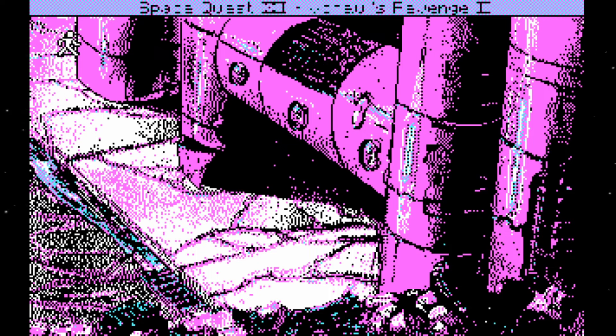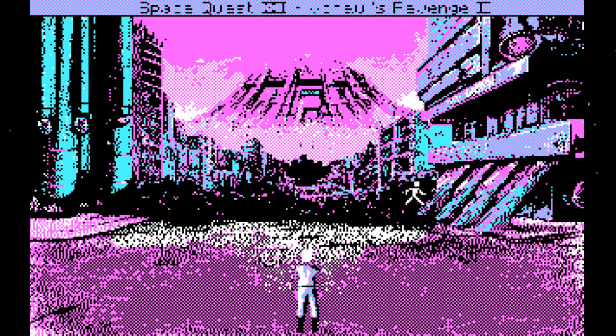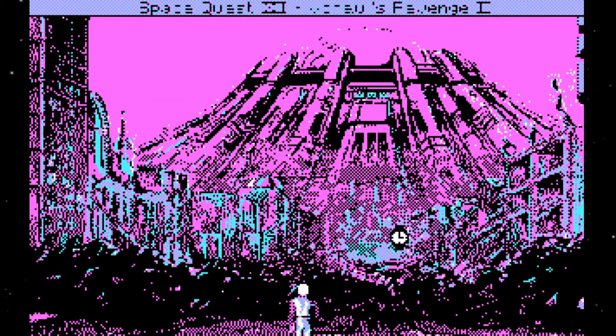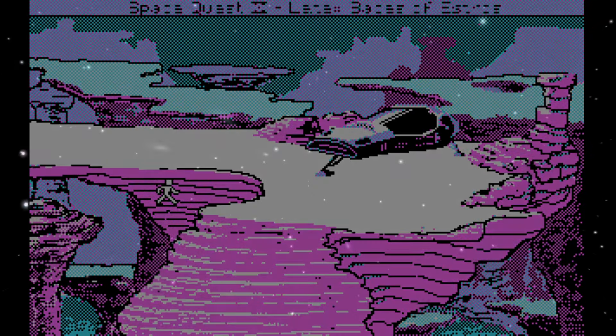Our proudest achievement at the time was the discovery that you could plop an unsupported CGA driver from King's Quest 4 into Space Quest 4 and have the game run in four-color CGA, something it was obviously never meant to do. Unfortunately, since the King's Quest 4 driver didn't know how to handle the scrolling screen transitions in Space Quest 4, the game would crash every time you tried to exit a screen, making it impossible to actually play from start to finish.